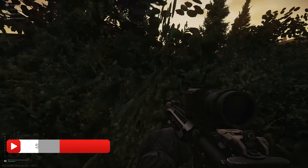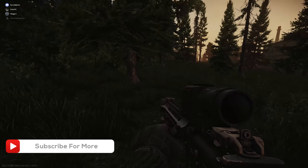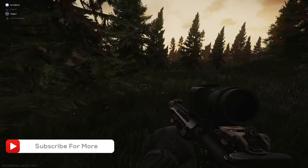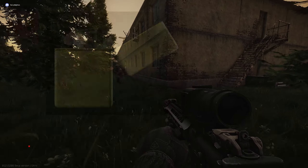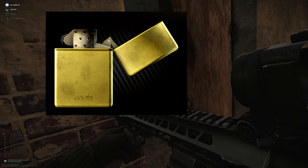Hey up everyone, Magpie Gaming here, bringing you another Escape from Tarkov quest video. This time we're looking at Golden Swag, this is for Skia. For this quest you need to pick up the Gilded Zibo lighter in customs and drop it off in another location in customs.